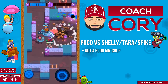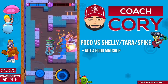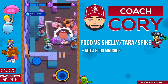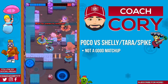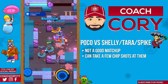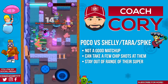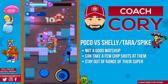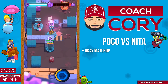Poco versus Shelly, Tara, or Spike: you don't want to be spending too much time attacking these brawlers as they outrange Poco and out-damage him, but you can take a few chip shots before going elsewhere. The main thing to keep in mind versus those brawlers is if they have their super just try to always stay out of range of it, and try to save your super for when they use theirs — either on yourself if they're attacking you, or on your teammates if they're attacking them.